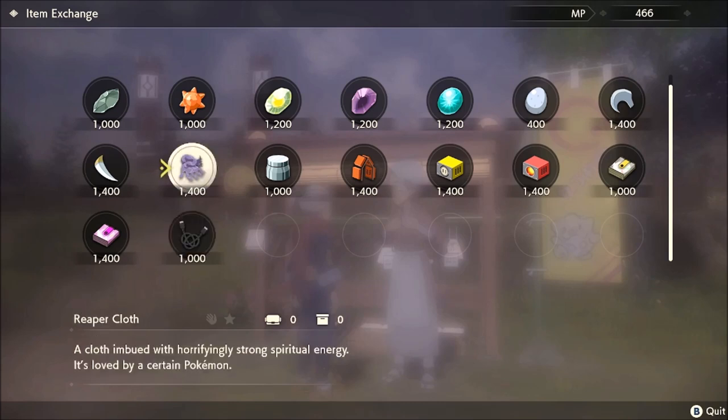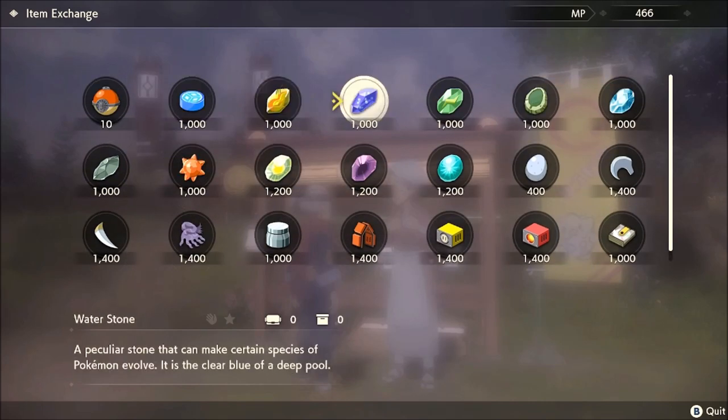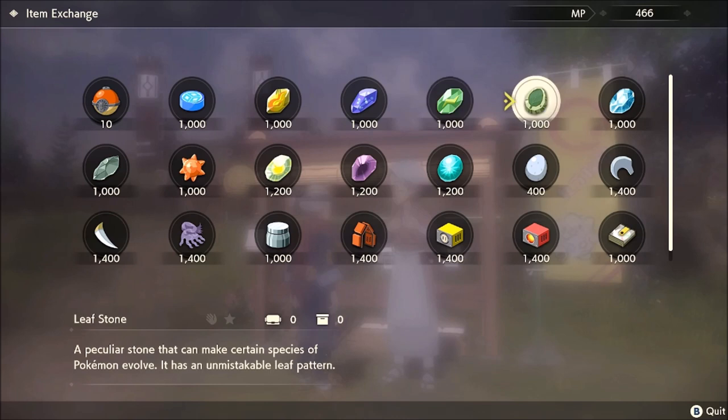This is mainly how you can purchase fire stones, water stones, thunder stones, et cetera. Now you can get these in drops from Pokemon, finding them throughout the map, or through space time distortions and all of that fun stuff. But the easiest way to do it is to get merit points and buy them in this shop.